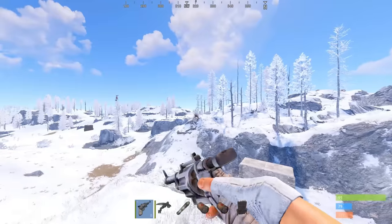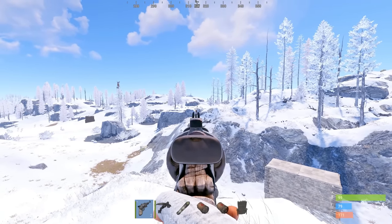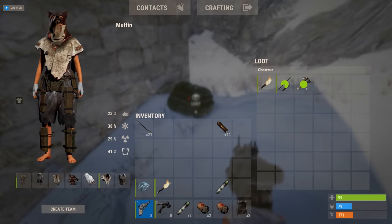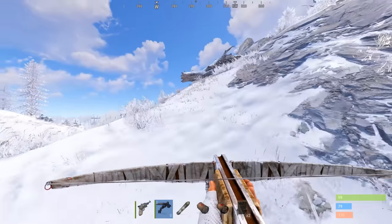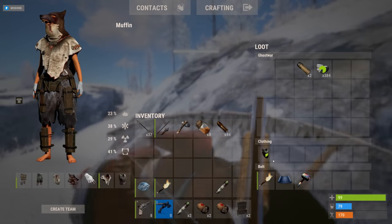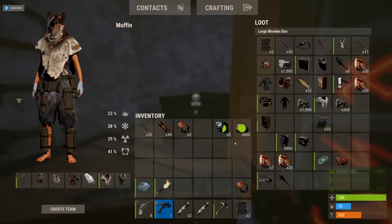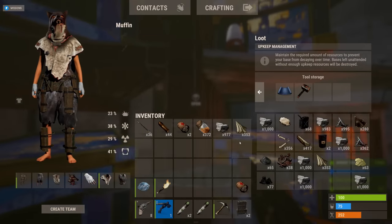I spotted a farmer nearby — looks like a new neighbor building a base. Still very primitive for now. Maybe I'll try to raid them to make sure they don't settle in. First proper test from a farm run: I get home, chuck all my resources in that box, and it just filters out into the resource box.